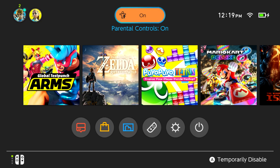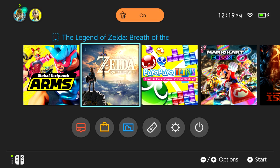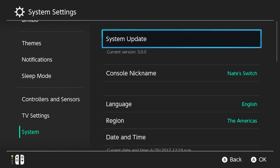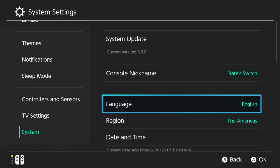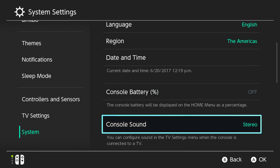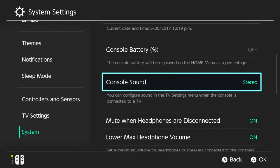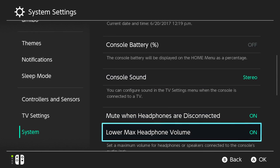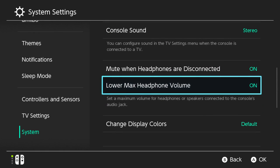You can lower the maximum volume for headphones or speakers connected to the audio jack. Head to system settings, system, and there's a console sound section. You can mute when headphones are disconnected, or you can lower the maximum headphone volume to set a cap.